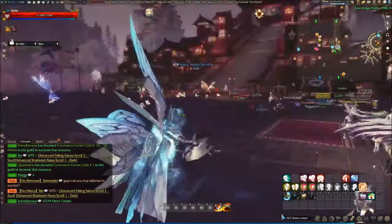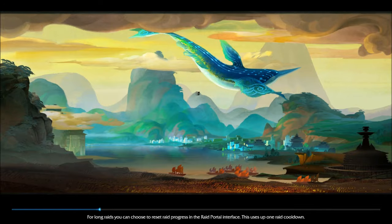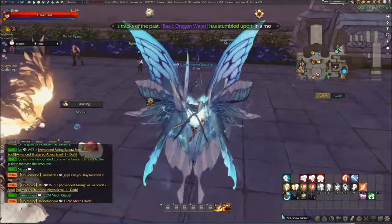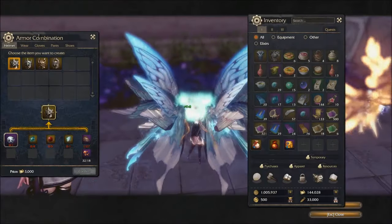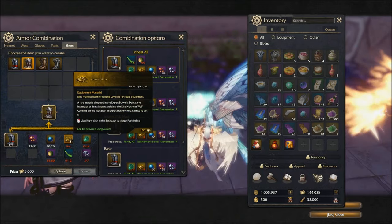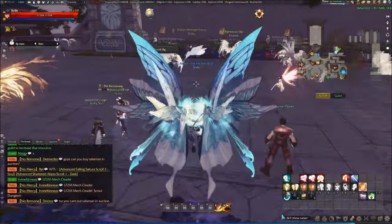Now we need other materials which require changing city and going up here. You can craft it up here as well at the Equipment Forger. You need Aurela, Cycola, Fluorite, and Hamtite Twos. You get these ones from the Demon Slayer point shop, which is over here.